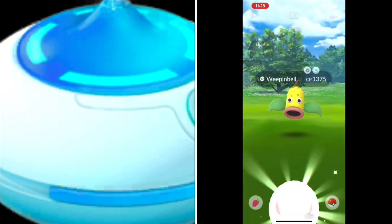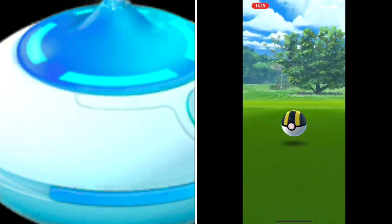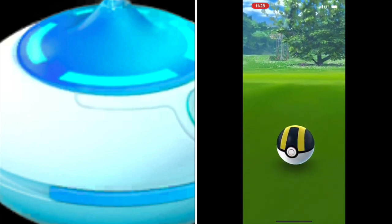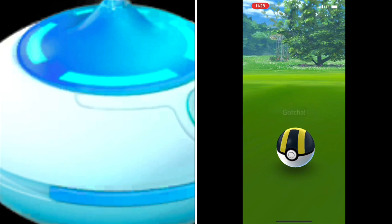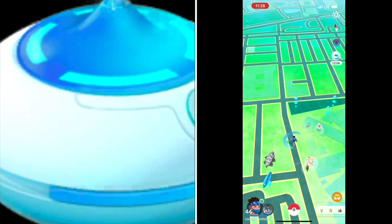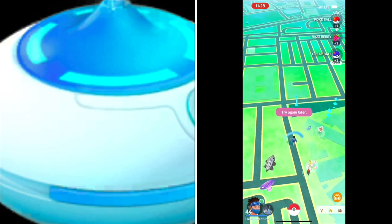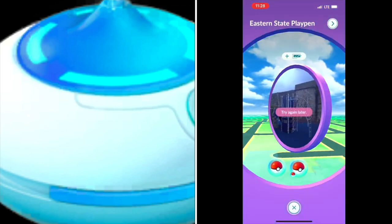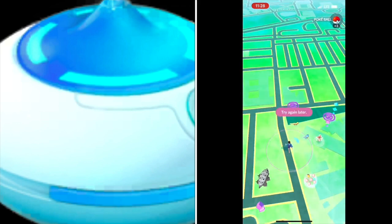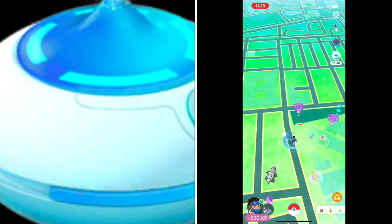This includes the Galarian forms of the Kantonian birds — Articuno, Moltres, and Zapdos — which unfortunately all three have a high flee rate and a low catch rate. I would use Ultra Balls, Excellent Curve Ball Throws, and Golden Raspberries if you want to catch them. These Pokemon are hard but not impossible to catch — it can be done, it's just not easy. You just have to keep using this until you eventually get them.